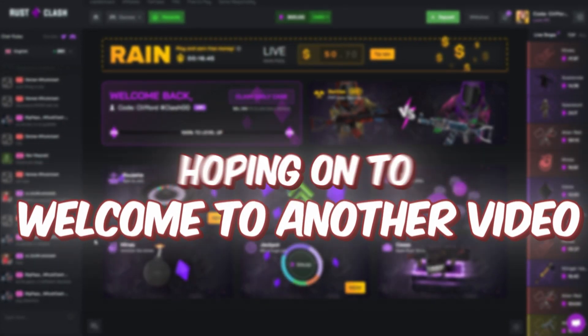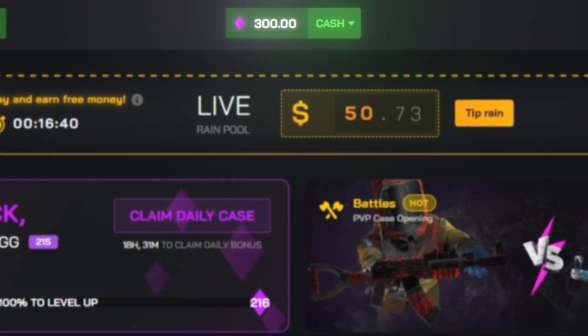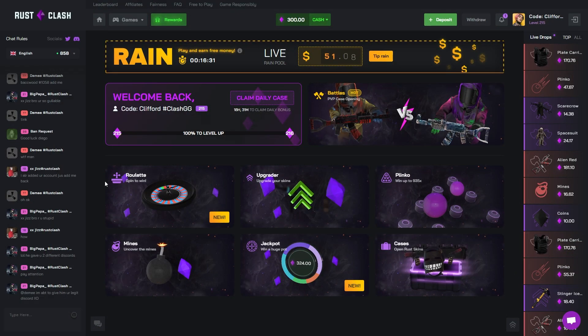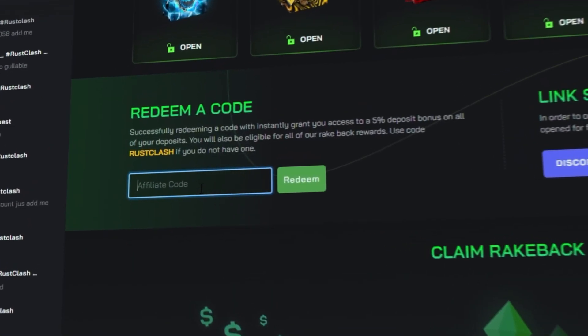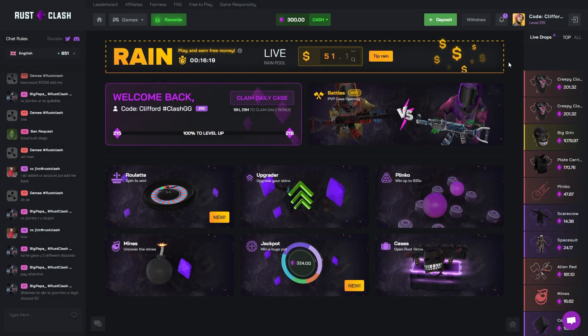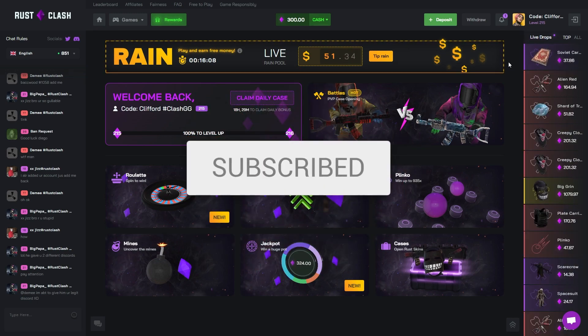Yo boys, welcome to yet another video on the channel. Today hopping on to Rust Clash once again. As always we've got free engine in the balance, sponsored by the boys at Rust Clash. If you want to check out the site for free, go up to rewards, type in the code clifford, click redeem, or deposit — top right corner, code clifford, apply promo. It really helps me out, supports the channel, keeps me making these videos, and gives you a free little bonus on the site.